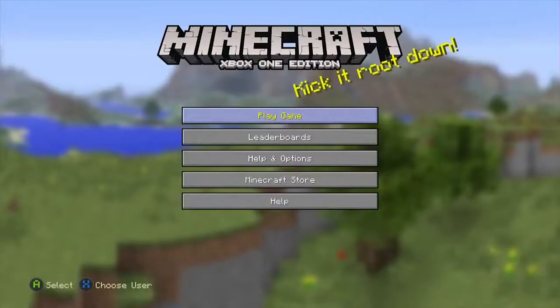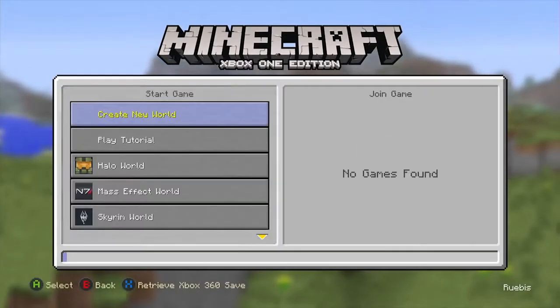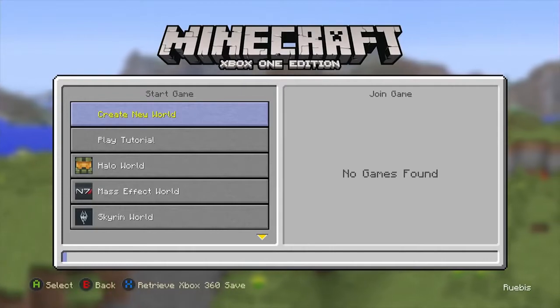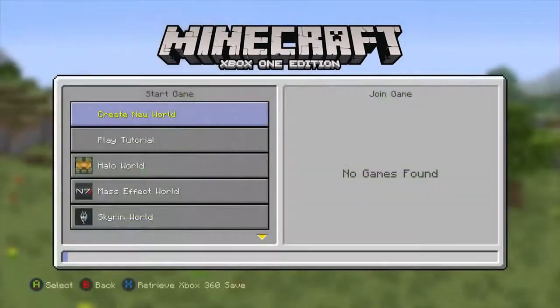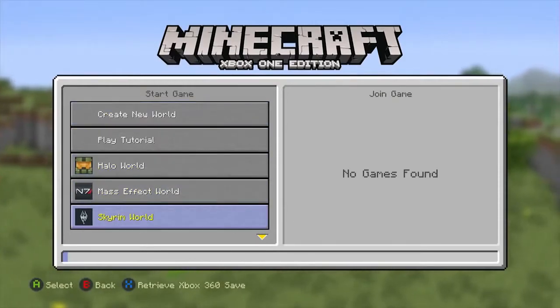Then head over to your Xbox One and launch Minecraft and go to Play Game. Press X and wait for the save download process to complete. You will now see the Xbox 360 world on Xbox One.